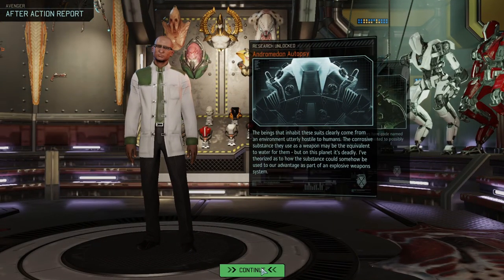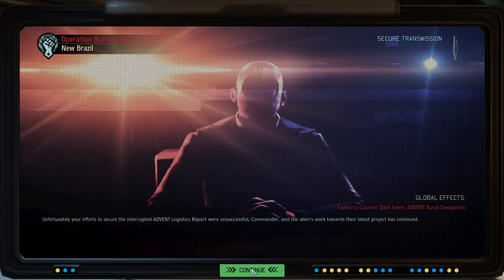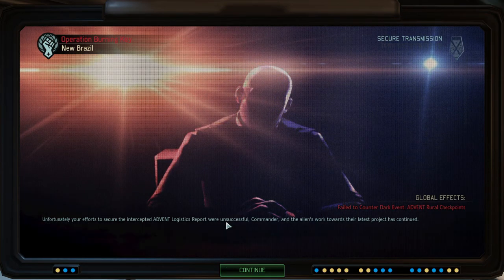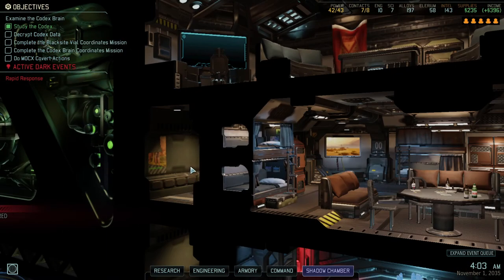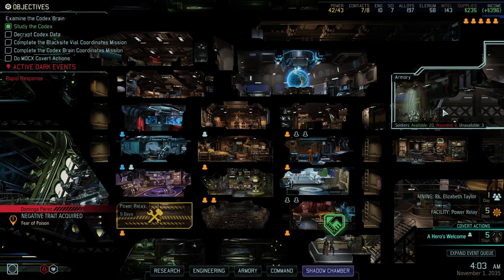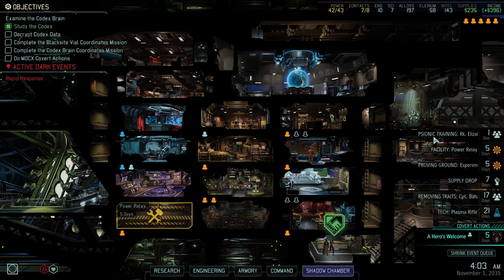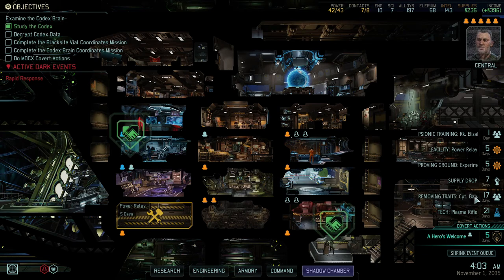We can do an andromedon autopsy, a bio-berserker autopsy. Advent rule checkpoints — I don't know what that does. That was not a good mission, guys. We need those plasma rifles, and Perez is now afraid of poison. Let's expand our med-bay. Psionic training is done in one day, power relay done in five, experimental rocket in five, supply drop in seven.